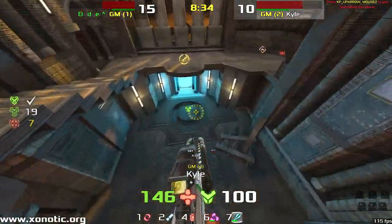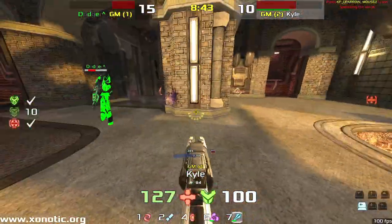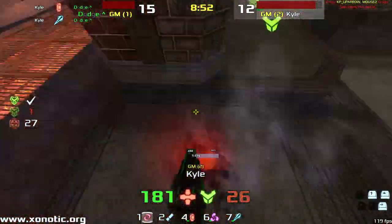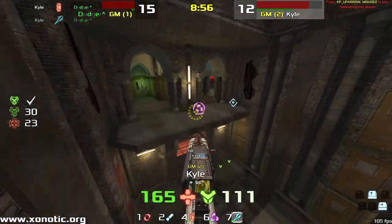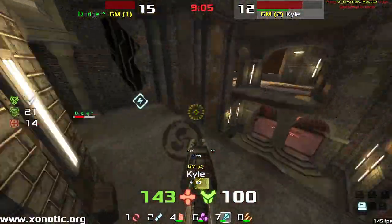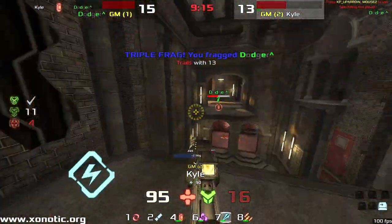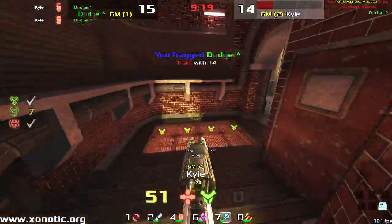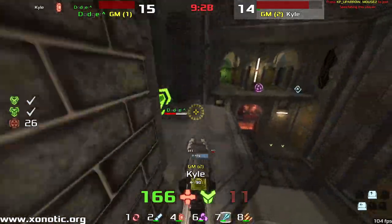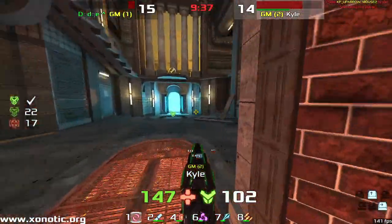Kyle's trying to stop Dodger from getting the vortex — it's on quite a quick cooldown, about 50 seconds. Good fight to win there though he does take a little more damage than he'd want to. Beautiful spawn frag — he just spots Dodger on the back of it; there's no way he knew Dodger was going to spawn in that position, but as soon as he saw him, beautiful shot. He's denying Dodger the items, but Dodger picks up the 50 and then goes down. 45 seconds left on the clock, two frags for Kyle to make up.